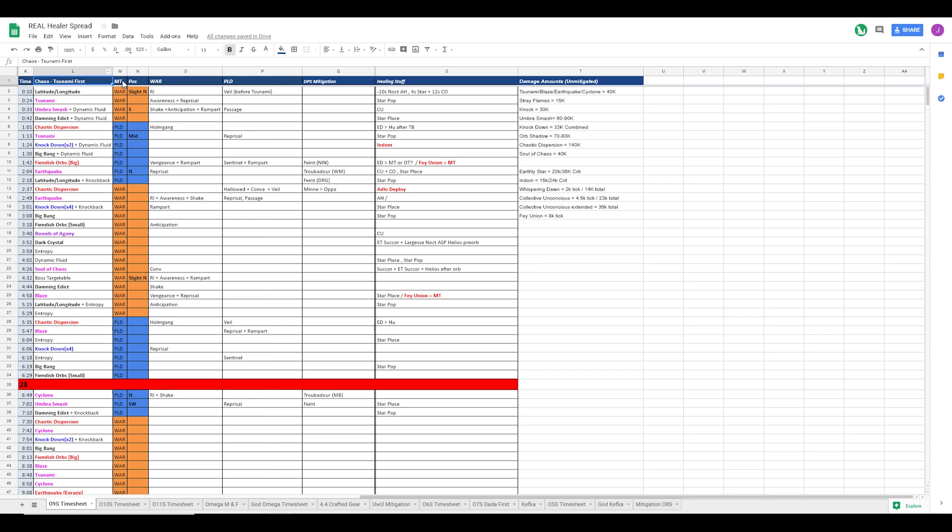The next column is the main tank - who's tanking at the time. The warrior tanks until tank buster, then he swaps to paladin. Pretty self-explanatory. The next column is position - where the boss is positioned, so we have slight north, south, mid, north.